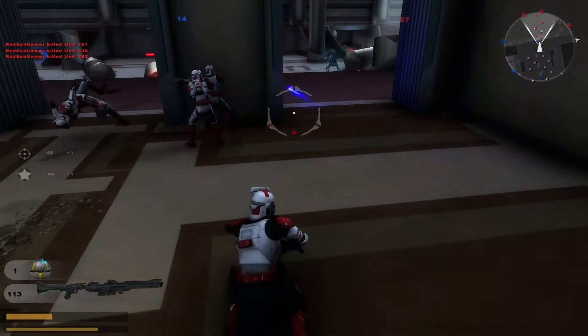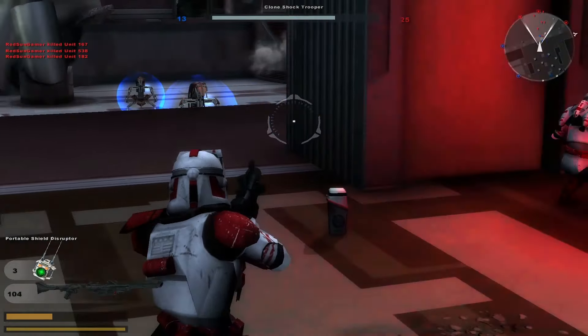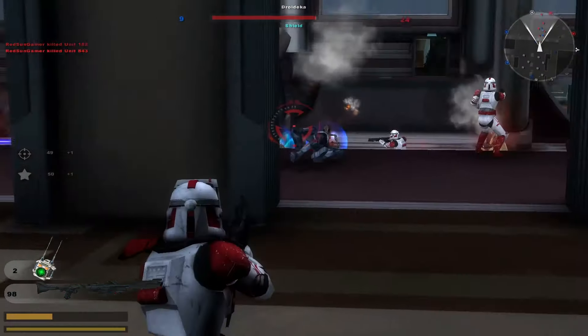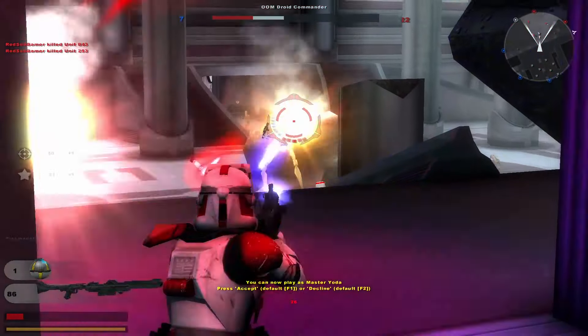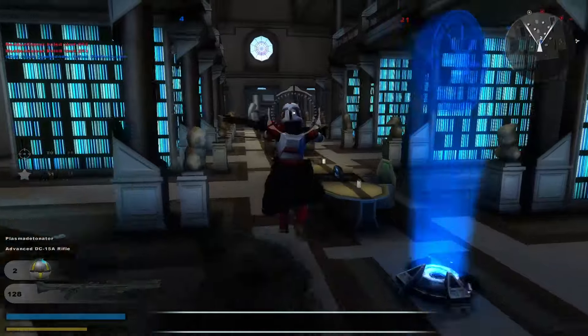He's also got a 'defeat is imminent' ability. I won't fail you, my clone brothers. He has a portable shield dispenser. There's stuff in the readme for the version I have that explains the classes, so I need to read about that again and see how that works.